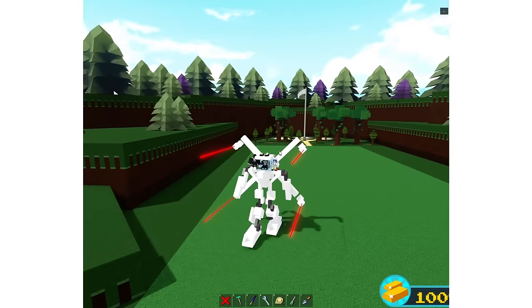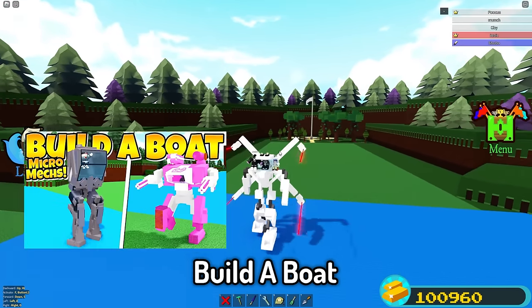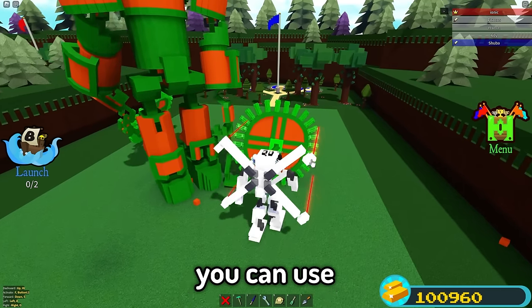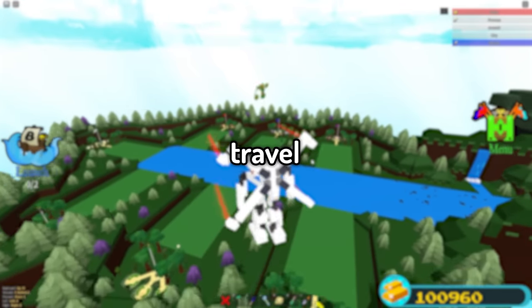In today's video, I built a working PvP mech inside Build-A-Boat for Treasure. Mechs are one of the most iconic builds in Build-A-Boat and are exceptionally cool to have, especially ones that you can battle with your friends. This mech has advanced mechanics giving it its destructive capabilities and smooth walking. You can use this mech in PvP battles and travel anywhere in the Build-A-Boat map with it. It's also mobile friendly.